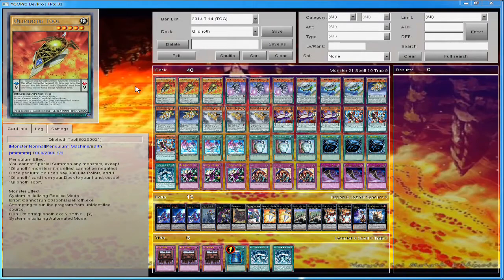Quiff Tool is a normal monster — you'd think a normal monster would be bad, and personally I don't normally play normal monsters. But this normal monster is fantastic. Its pivotal effect is: you can pay 800 life points to add one Quiff Pot card from your deck to your hand, except Quiff Tool. It's a Scale 9, this is not a once-per-turn effect, so you can abuse this card multiple times. It's 2800 defense — honestly the best normal monster I've ever seen.